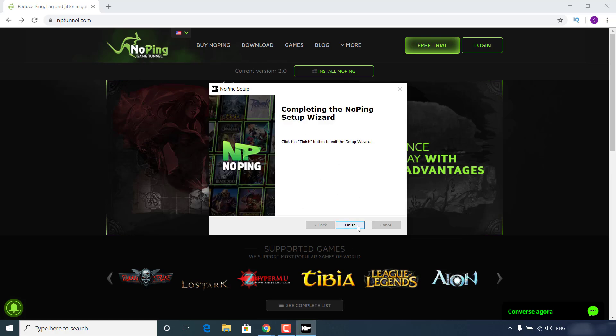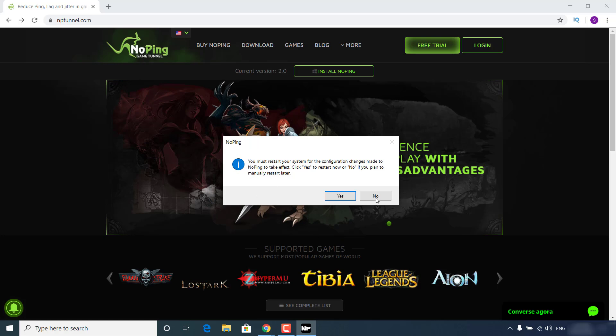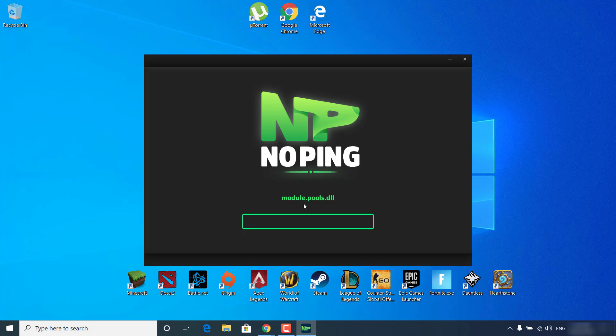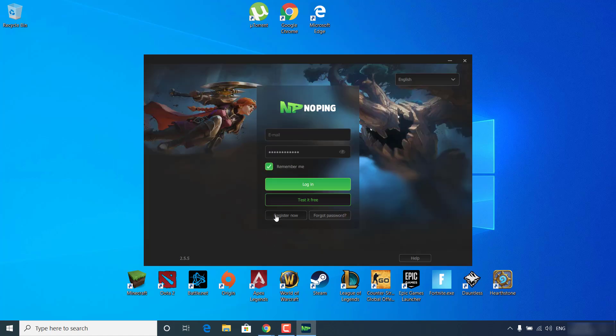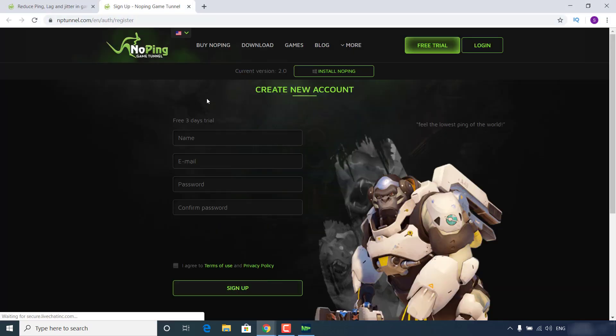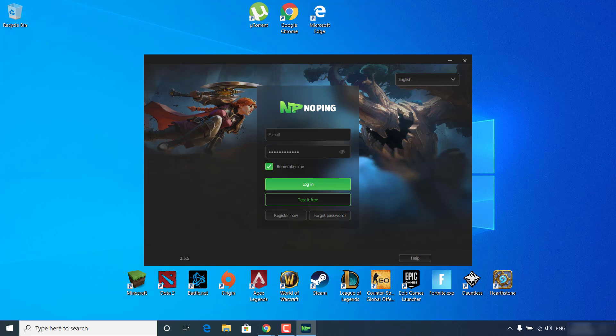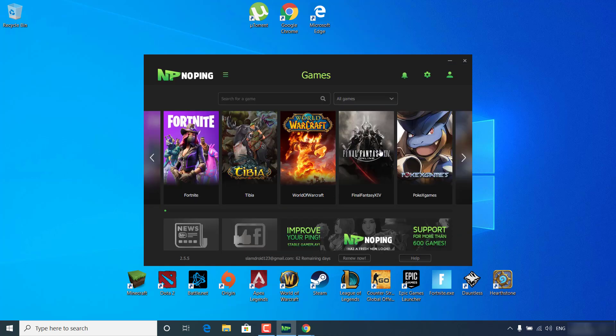Once it's done installing, click on Finish and click No because you'll restart your PC after this tutorial. Now just double-click to open it, click Yes, and open up the application. Now click on 'Register Now' and create an account. Once you create a new account, log in with your email and password. Once you're logged in, you can now start to boost your FPS, fix lag, and lower ping in Fortnite.